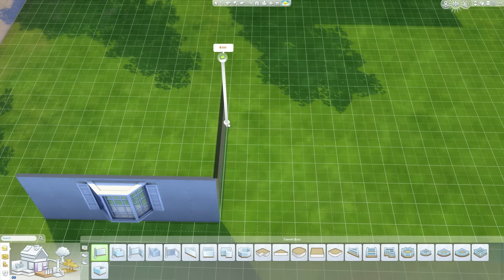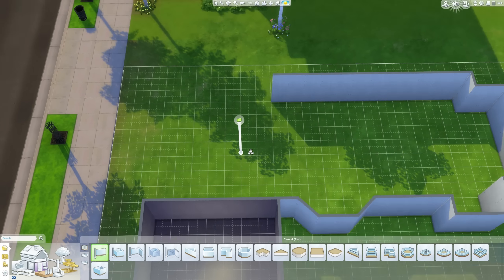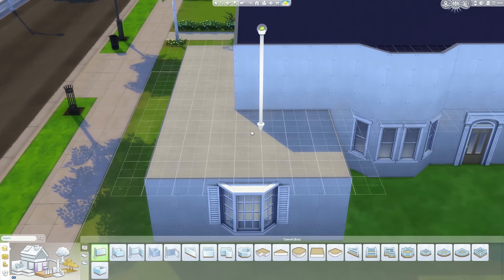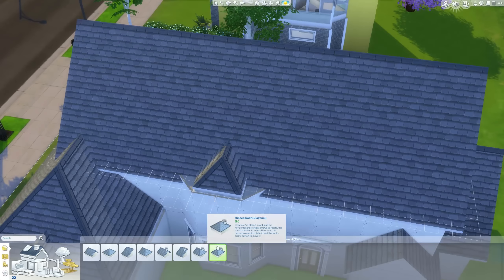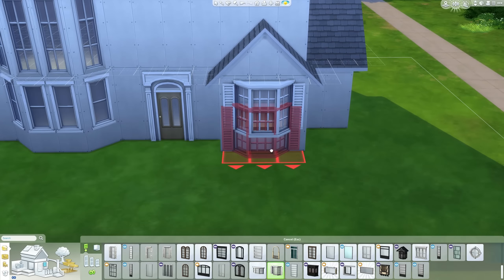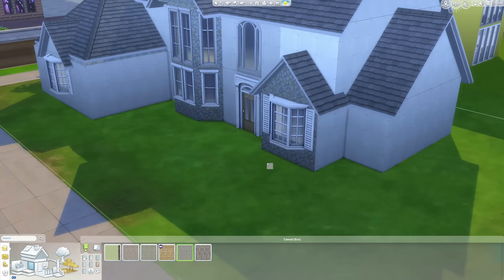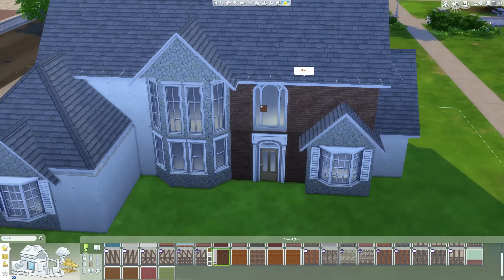Hello, ladies and gentlemen, welcome back to The Sims 4. Today we're going to be building ourselves not a small family home, but not necessarily a large family home — a medium family home, so it's kind of silly. It's called Eclectic Living, which is an interesting title considering I'm sure someone's going to say this isn't an eclectic home, but I'll have you know that Google disagrees with you.